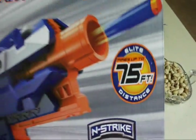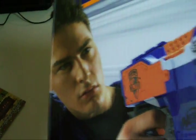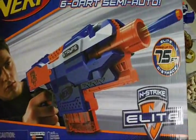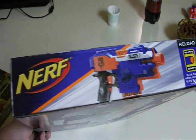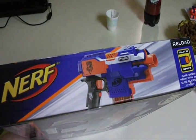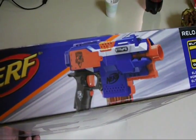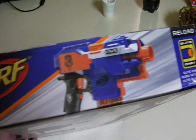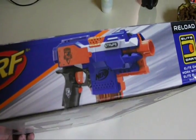Alright, so this is the front of the box, claiming 75 feet ranges. On the sides, this caught my attention — I believe it was Psyche who pointed out on the Rough Cut 2x4 box that the side had a picture of the blaster without a person, which is something Nerf doesn't really do. Well, the Strife has it too, so maybe that's something new they're doing.